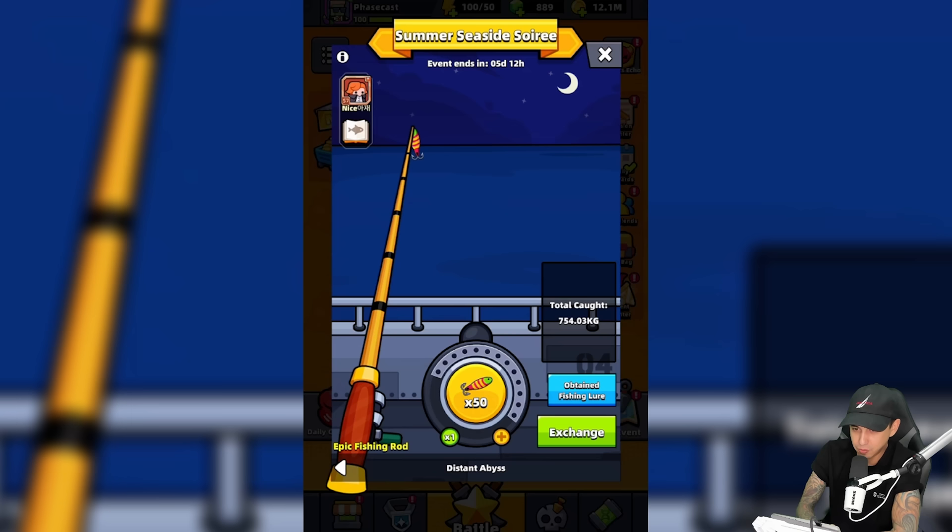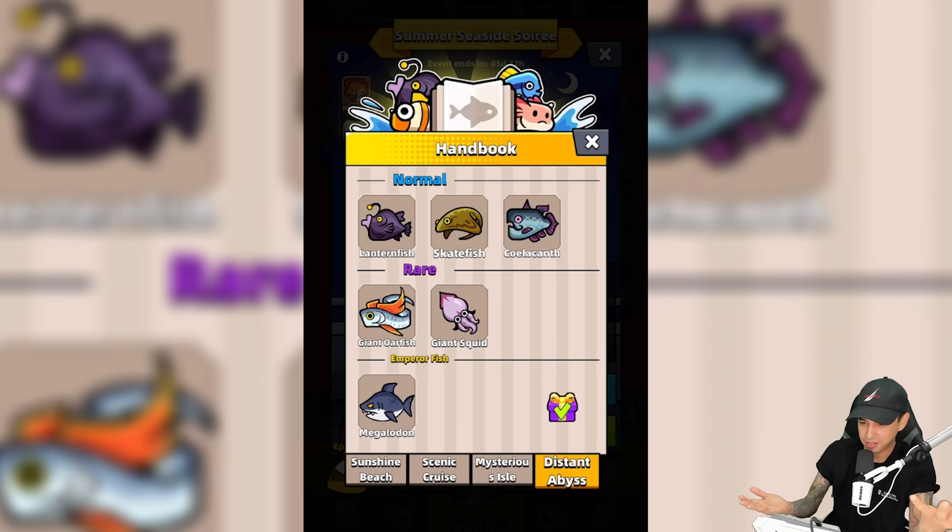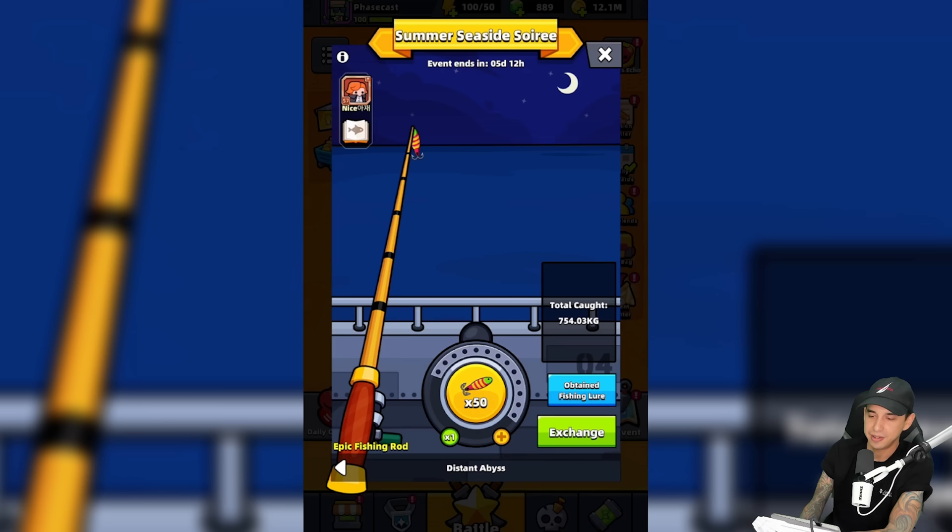I've already run out, I've already tested all of this out. There's a whole guide about it on the official Survivor.io Discord — I'll leave a link in the description. Our objective is to catch emperor fish, and for a lot of players the objective is to complete the handbook and get the rewards. So we're going to go over a few things while we use 50 lures to catch fish.